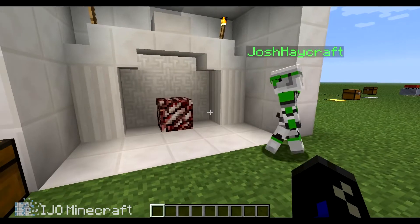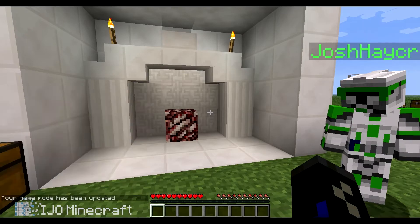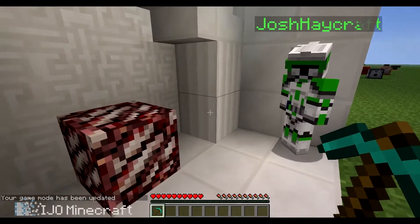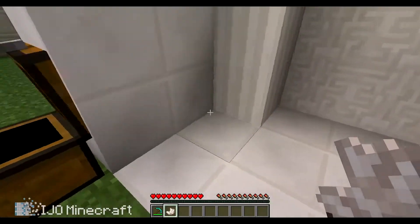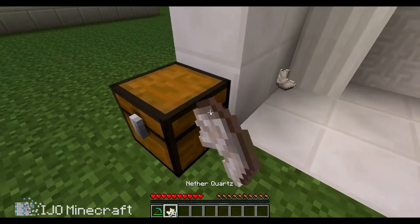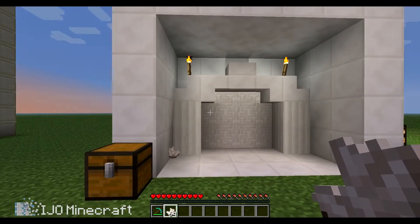This is Nether Quartz. Going to Survival. Nether Quartz can be mined with any pick and drops experience. With it, there's a stack of it. You can make a block of quartz, and with that you can make stairs, slabs, chiseled, and pillars.